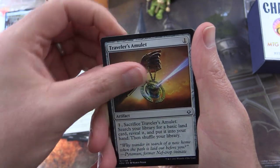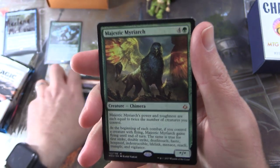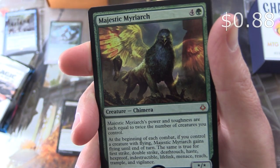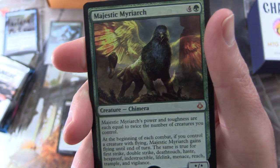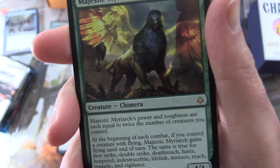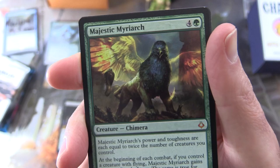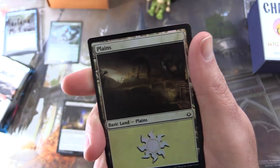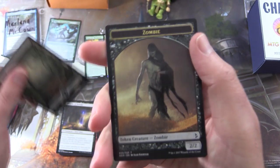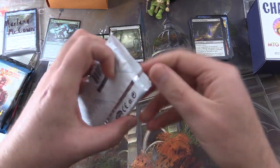Traveler's Amulet, Merciless Eternal. First the uncommons: Chandra's Defeat, Torment of Scarabs. And a mythic — nice! Majestic Myriarch, Creature Chimera, */* for 5. Its power and toughness are each equal to twice the number of creatures you control. At the beginning of each combat, if you control a creature with flying it gains flying until end of turn — same for first strike, double strike, deathtouch, haste, hexproof, indestructible, lifelink, menace, reach, trample, and vigilance. That is a mouthful! Have you managed to pull that off? Leave a note in the comments. And a nice foil Plains, a full-art Swamp, and a Zombie token — I'm going to chuck the Swamp in there too because I think that's cool.